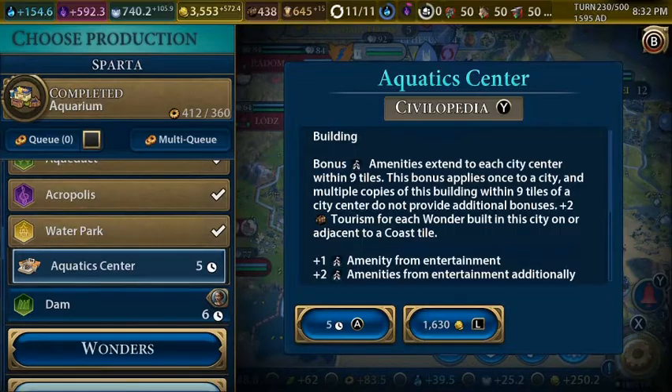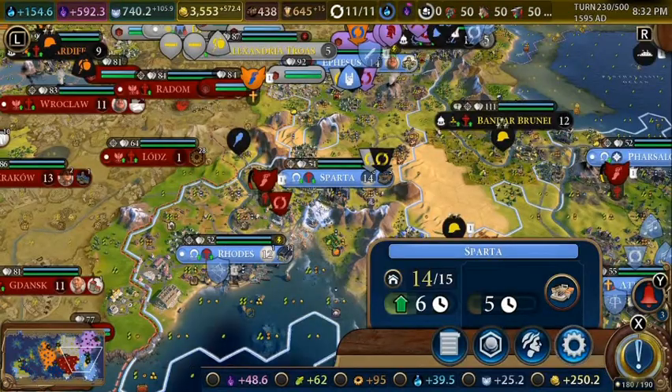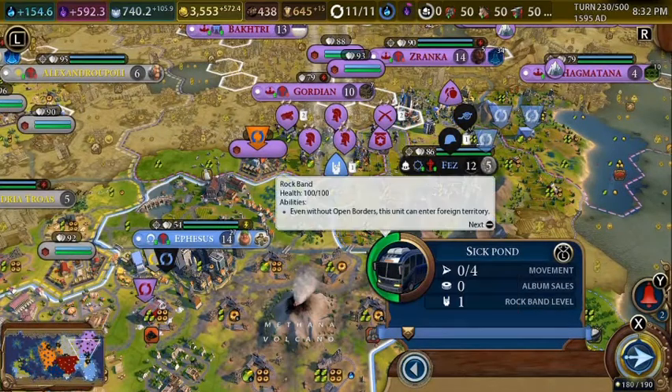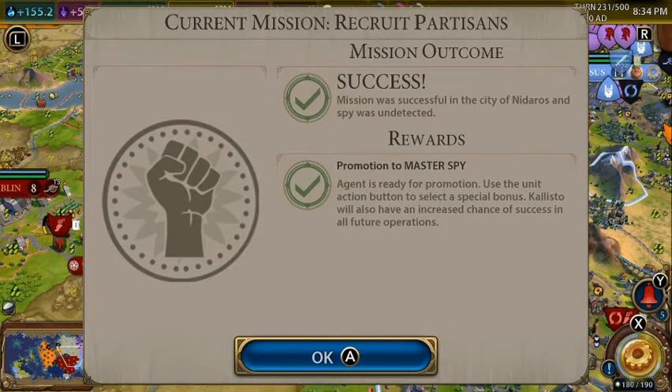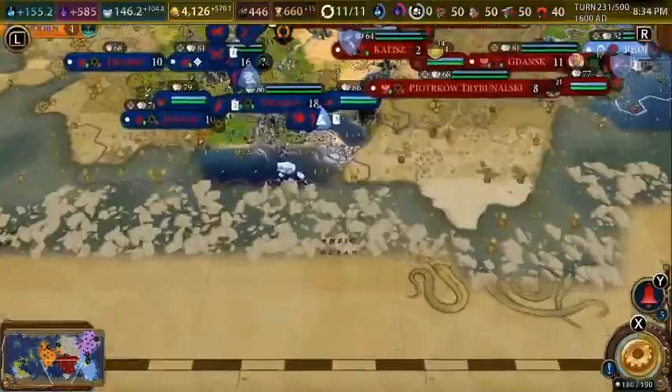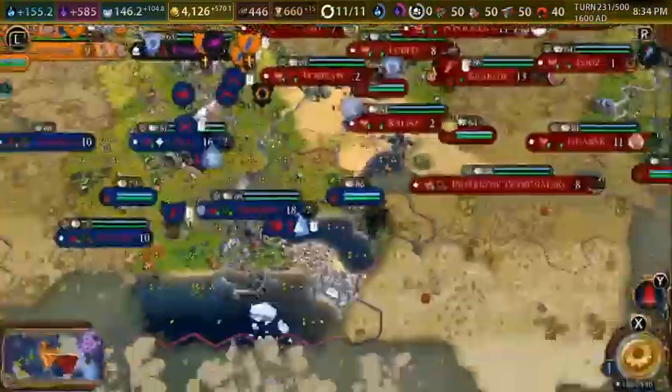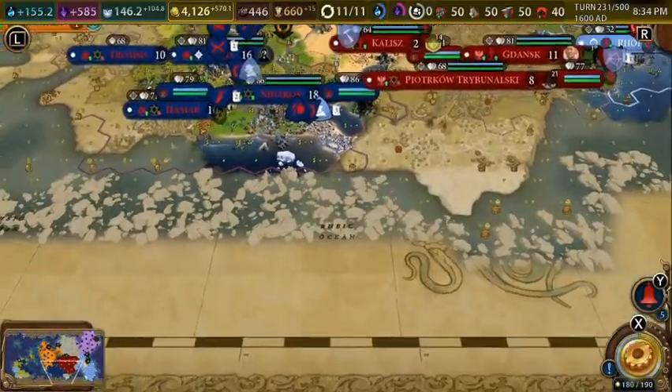We'll build the aquatic center in Sparta to get some more tourism and amenities. I took the Ghost promotion on this rock band — I don't really know what it does, so any help in the comments would be appreciated. We succeeded in recruiting partisans in the Viking city, but it doesn't look like anything spawned, sadly.